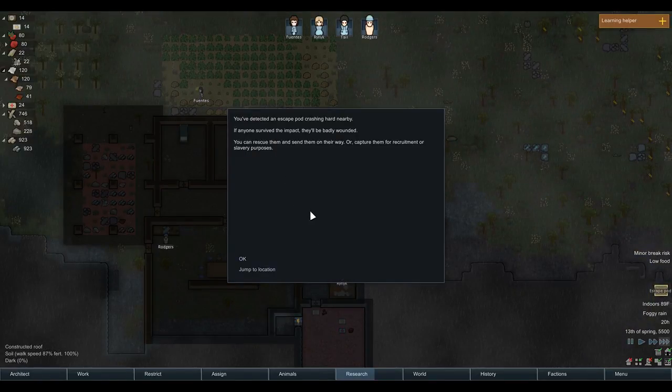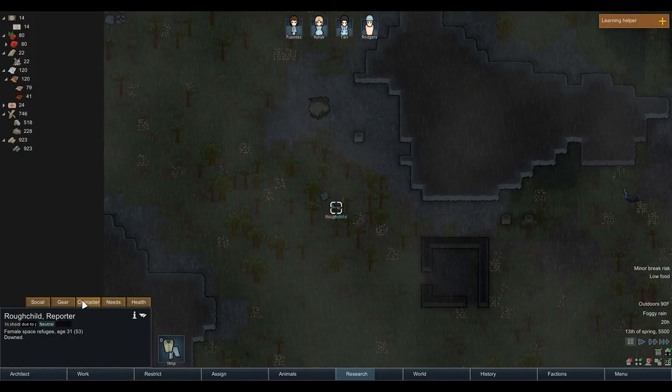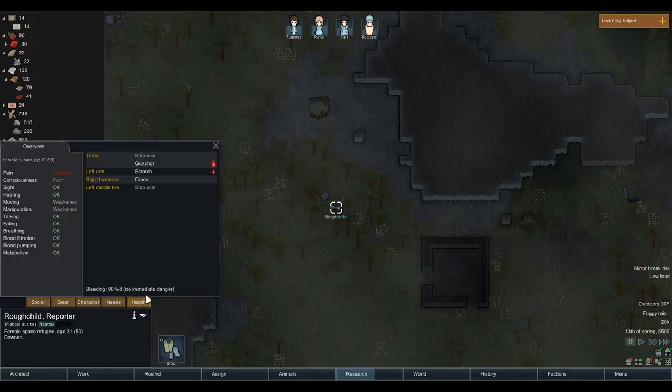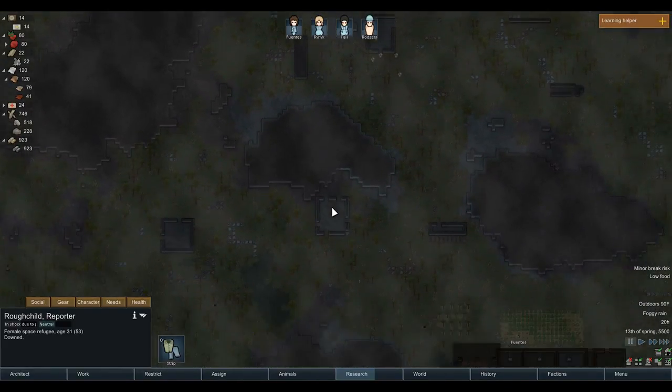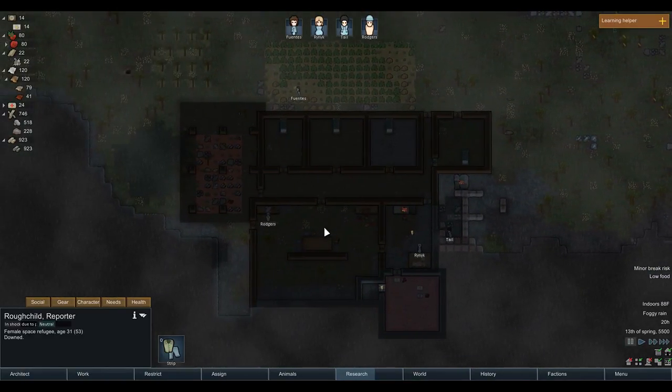We've detected an escape pod. Let's see - okay, a rough child reporter is here. Not extremely helpful, maybe helpful with the social aspect; research is not bad. I think we will only rescue her - we will not try to capture her and do all that. So we're going to need another bed somewhere.